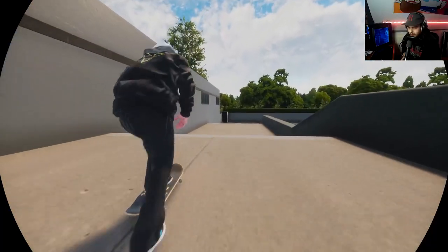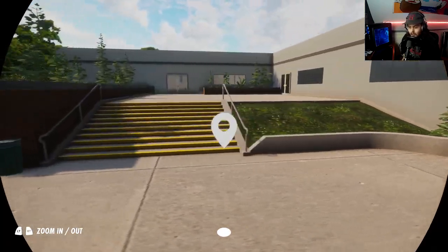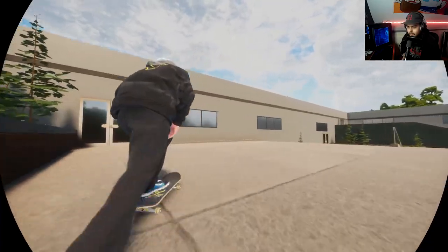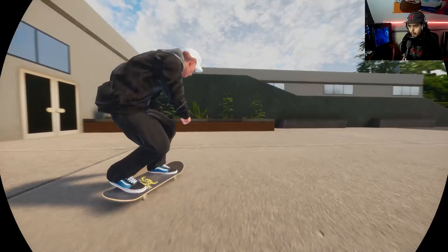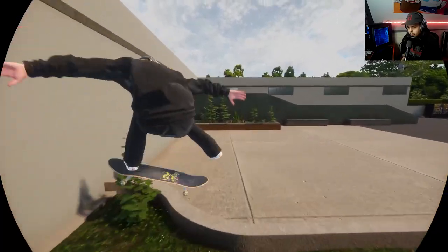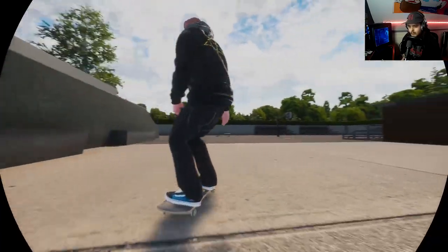That last trick was kind of filmed a bit dodgy but whatever, I couldn't be bothered going back and changing it. What's really cool about this spot as well is there's a little mini Carlsbad, which is of course a legendary skate spot — or once was a legendary skate spot. We'll give Carlsbad a little skate and then end the video. The run-up's a bit sketchy but — nice frontside heel. We'll just take that and end the video there.